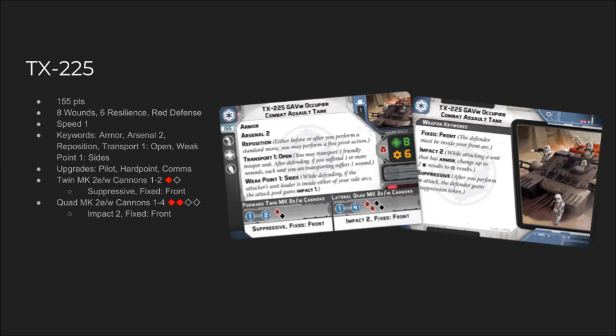For its default weapons, you've got the forward twin Mark II EW cannons, which are range 1 to 2, red and black, with suppressive and fixed front. Then you have the lateral quad cannons, which are range 1 to 4, impact 2, fixed front, and they're 2 red and 2 black. Pretty typical setup — an anti-infantry weapon and an anti-armor weapon, but the infantry weapon is close up. Suppressive is good against all forms of infantry. If you've got them in your guns, you're throwing both weapons together — that's 3 red and 3 black. Pretty nasty dice, and those reds are pretty accurate even without surge.